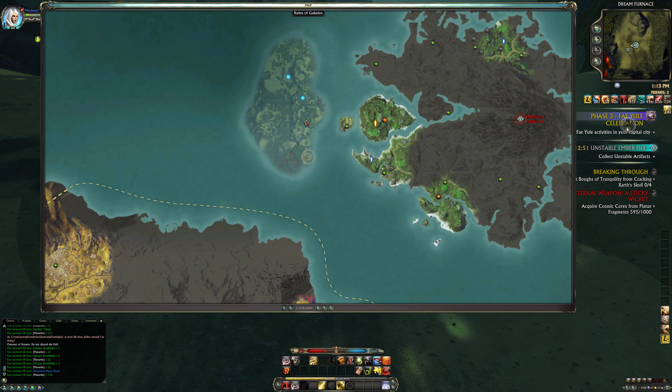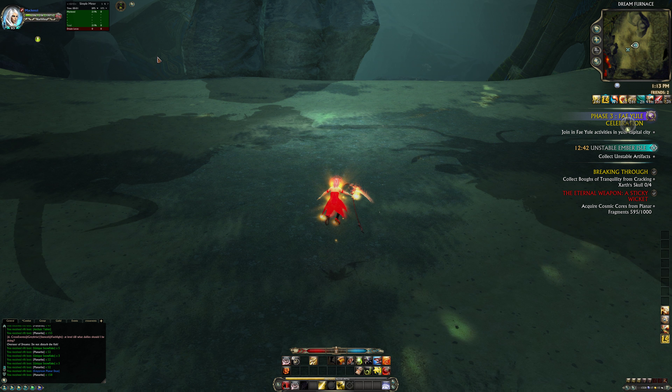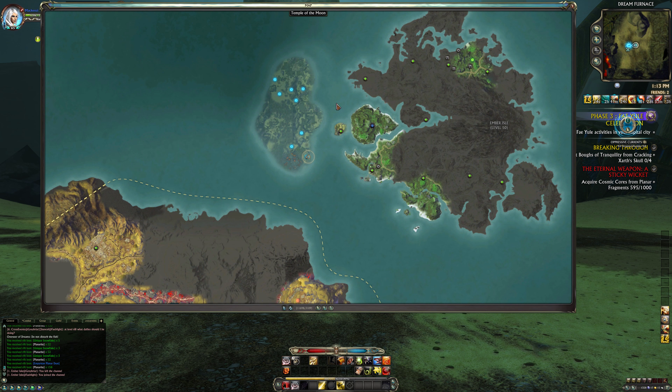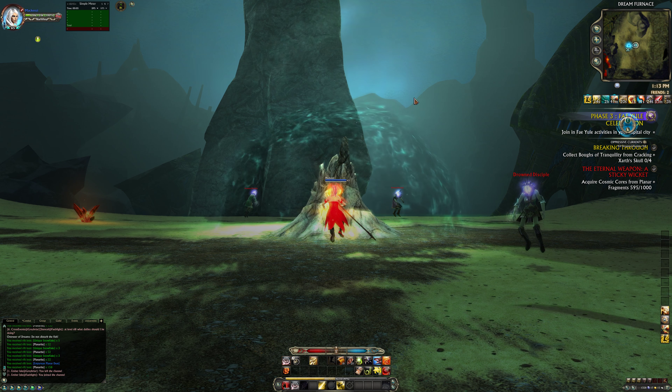Once I'm done killing all of these — they're all the same — once I'm done killing this whole map, I just shard-hop to the next zone. I'll show you how I do that: just right-click, get a Faerlight — there we are — and now they're all back. That's how you do it, nice and quick, nice and easy.